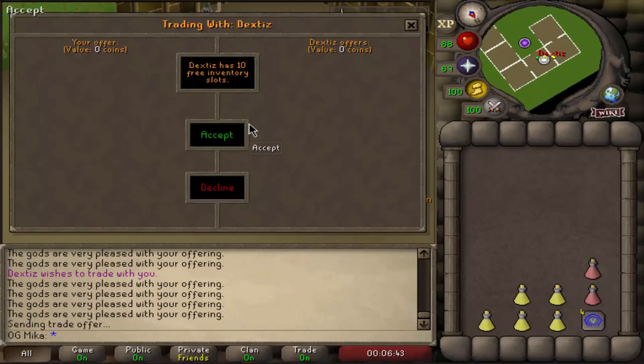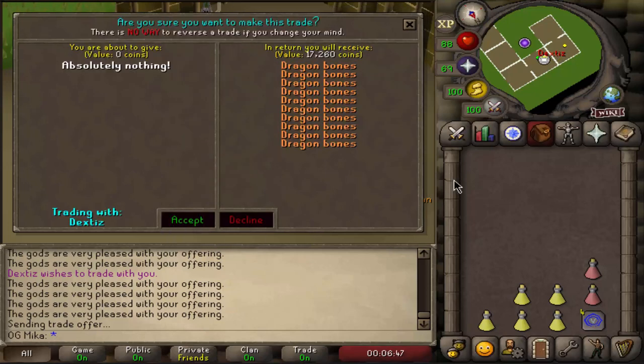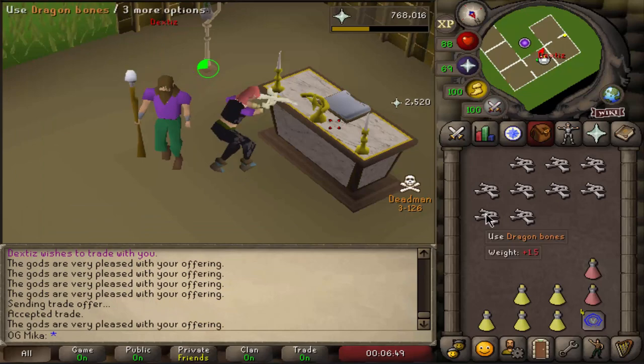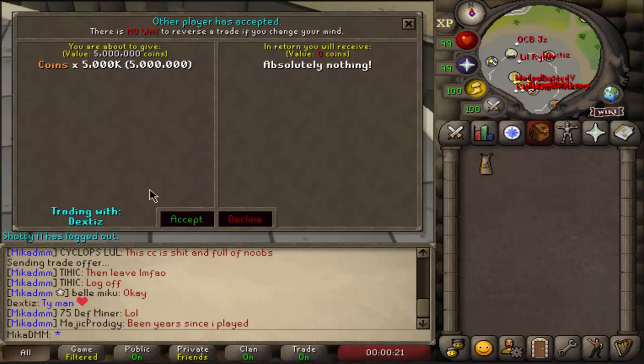I'm gonna pay him a little bit of money in 07 — about five mil for that. Thank you, Dextys, for hosting an altar for me. And here we go, completing my end of the deal — thank you very much.